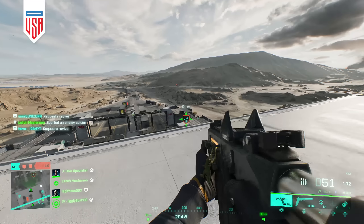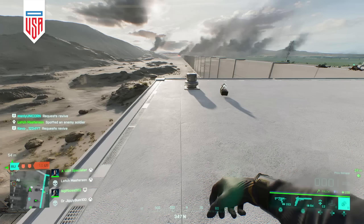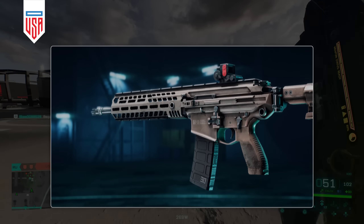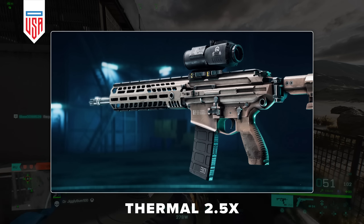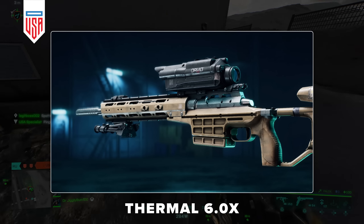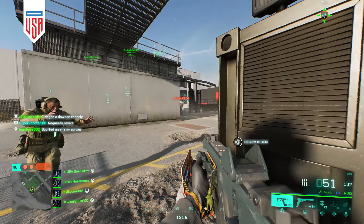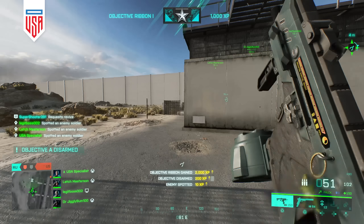Now, speaking of debated gadgets, Thermal Optics will be making a return with Update 3.2. Once Update 3.2 is rolled out, players will find Thermal Optics within their weapon customization, ranging from a 1.5x Thermal Red Dot to a 6x Thermal Sniper Scope. These Thermal Optics are divided into weapon types based on their zoom, and their return has been hotly debated on Twitter. So tell me what you think below — are Thermal Optics cheesy, or do they add to the military sandbox?